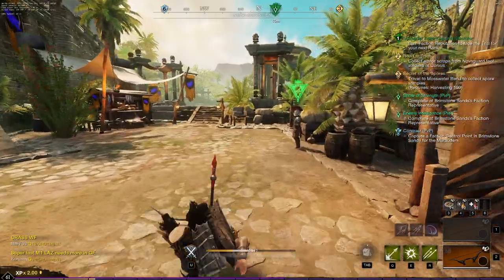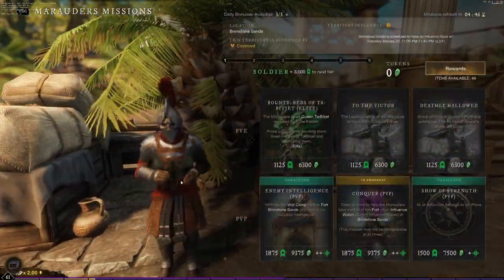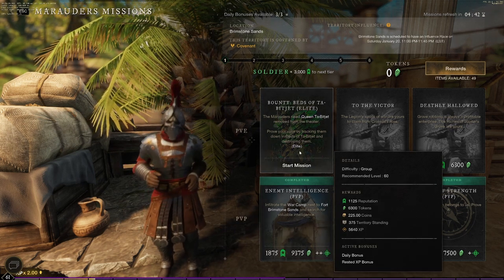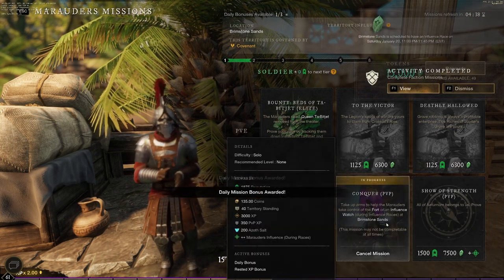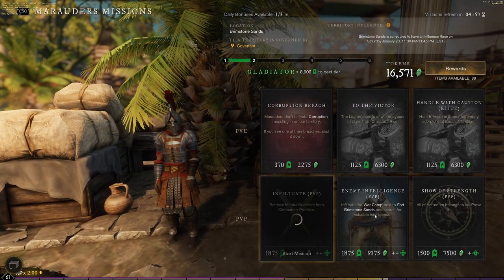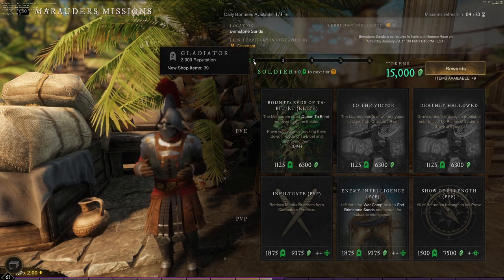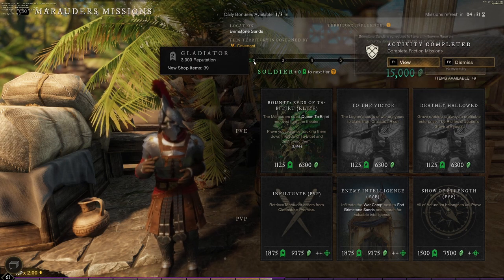There's only one PvP mission you're going to skip, no matter what territory you're in, and that's the fort capture mission. If you end up getting the fort capture mission, you're going to grab it but then just get rid of it and do the other two missions. That being said, you'll have one mission left over that you can get the double faction rep XP from. So you can either go out for another run with all three missions, or just do the two missions per day — I would recommend going out and doing another run just to get the full XP bonus.